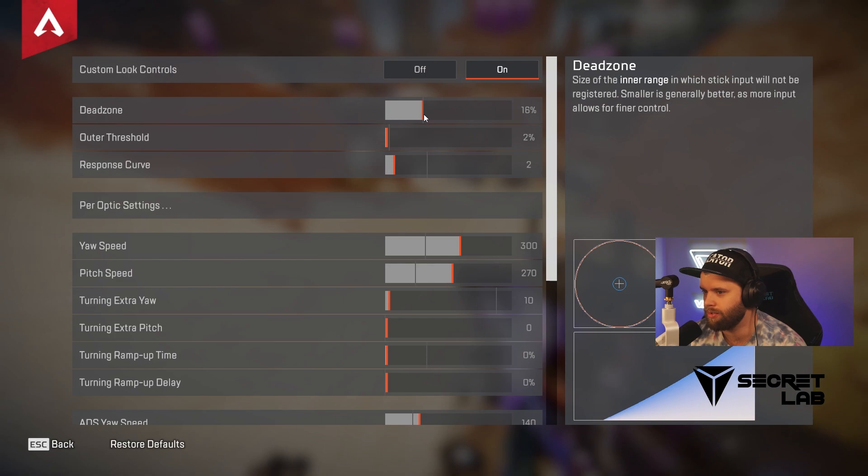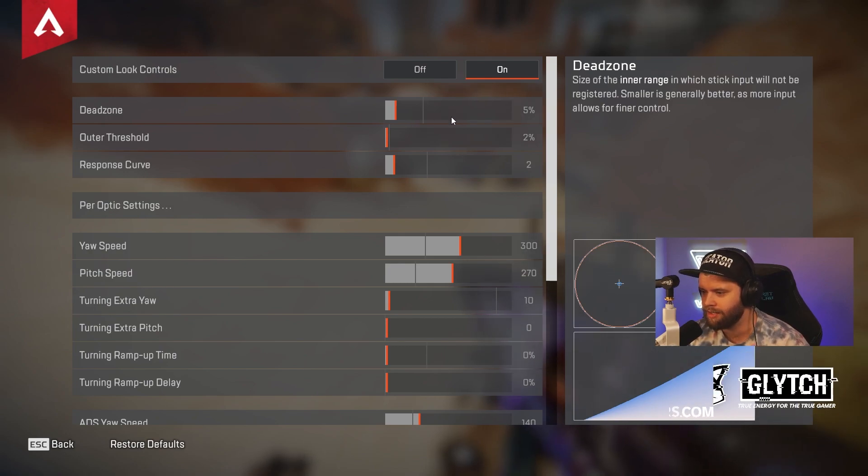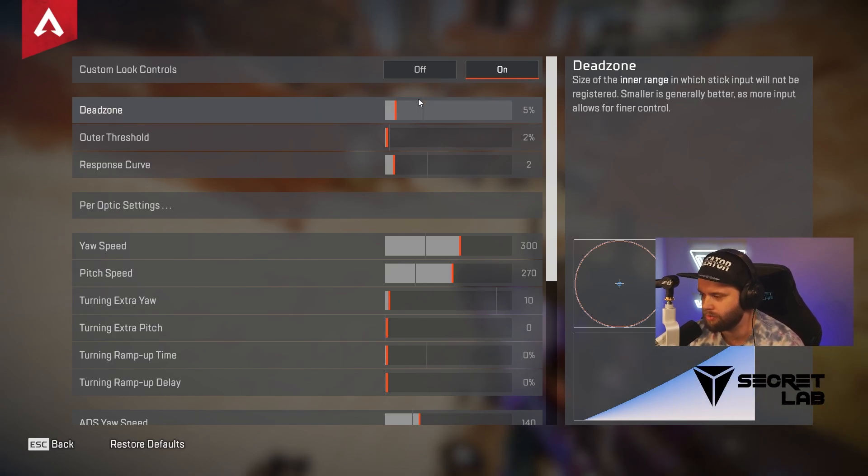A typical normal setting for a classic would be around 16 percent, and a higher dead zone will allow you to kind of fix stick drift. But realistically you should be having this lower. Personally, I like five. I've tried it lower around one, two, and three, and I find it is just a little bit too fine for whatever controller I'm using and it doesn't actually help me out with any aim. So I like five — I found that to be the sweet spot for me regardless of the controller that I'm using.